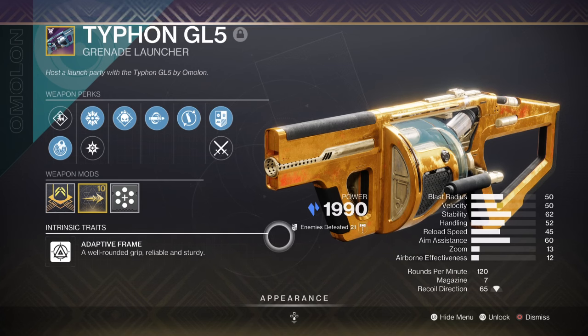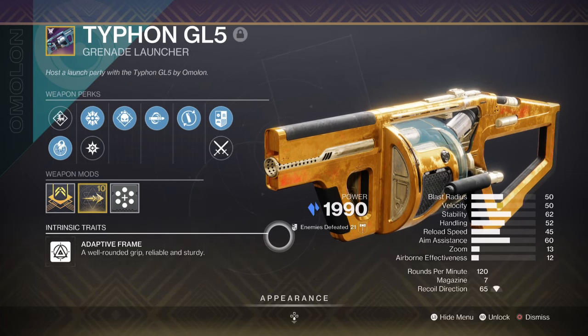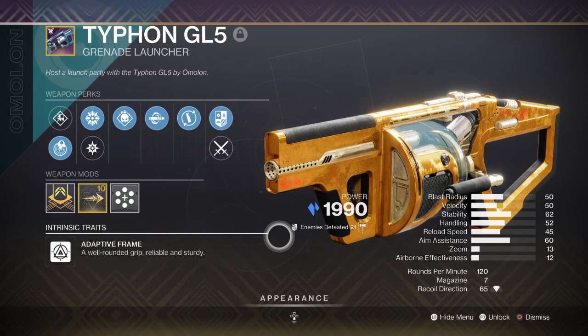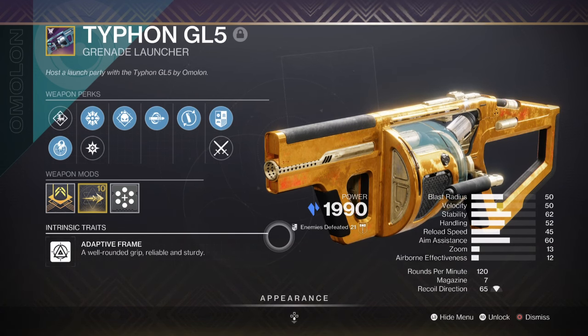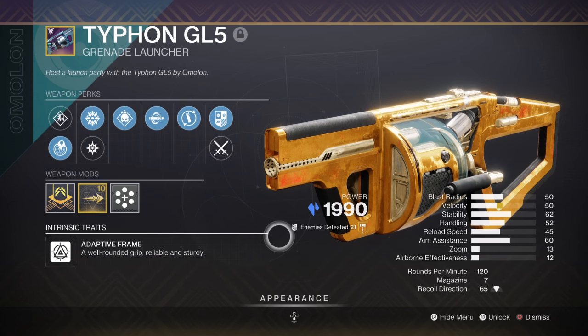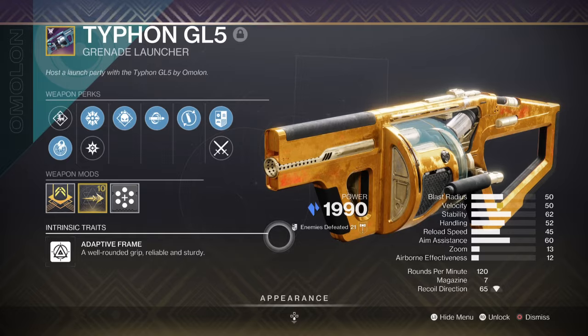For heavy, we have the Typhon GL5 Grenade Launcher with Demolitionist and Chill Clip. I chose this as a quick-firing weapon to take out multiple enemies and deal with mini-bosses solo. It has worked out well and has also been handy against Unstoppable champions with the Chill Clip effect. This is another easy-to-get weapon from a free-to-play perspective, so don't miss out on getting one.